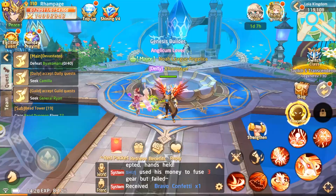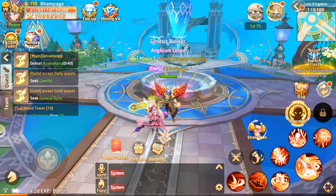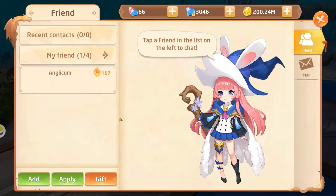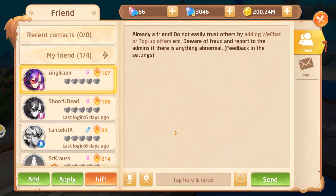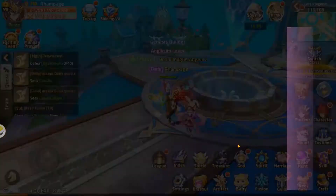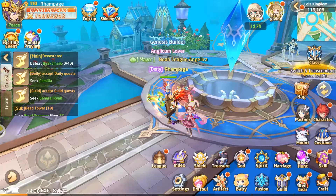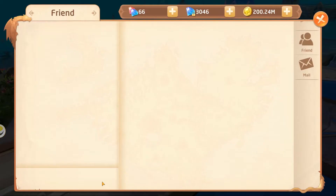There's actually a reply here — this is just the next step, click confirm. Her status is still single, let's click confirm. Now checking our intimacy with Anglicum — it's 140. The proposal needs 213, so let's go ahead and send another bouquet to Anglicum.